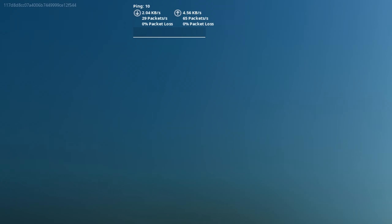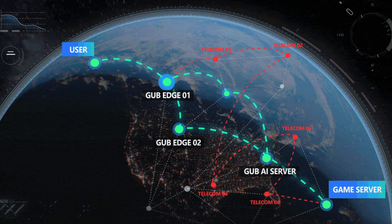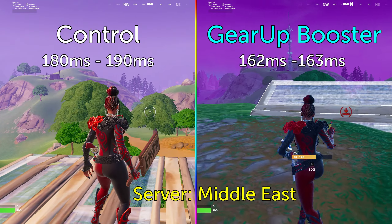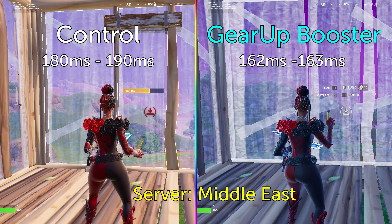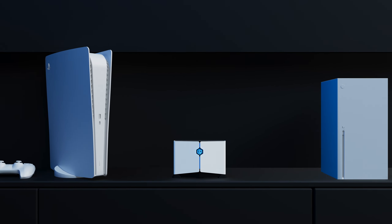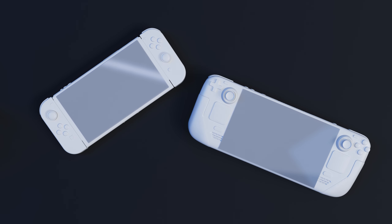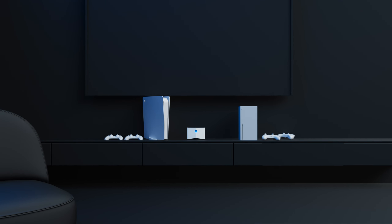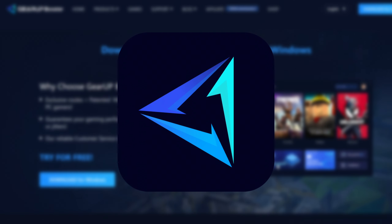You might have noticed that my ping is lower than usual. That's because I started using Gear Up Booster, a network optimizer that both reduces ping and eliminates packet loss. It works by analyzing the path your packets take to the server and changing it to a more optimal path. It made an especially big difference when playing on other regions like Europe or Middle East — constant 0% packet loss and ping lowered by over 30ms in some cases. They also have a gaming router called the Hyper EV for consoles, the best gaming router for under $100, plus two free ethernet cables. It's completely safe, can't get you banned, many pros have used it for years, and they have a free trial. Big thanks to Gear Up for sponsoring this portion of the video.